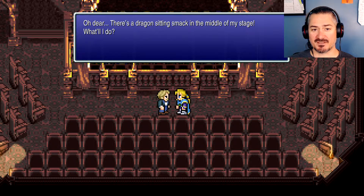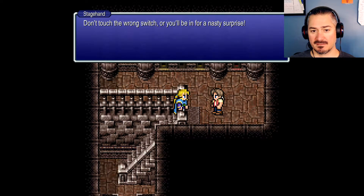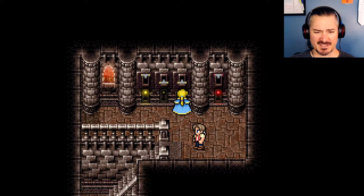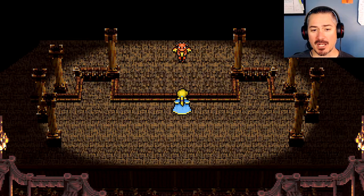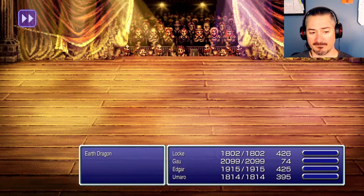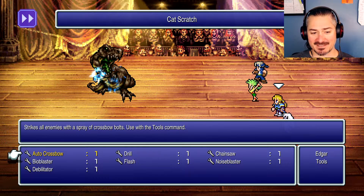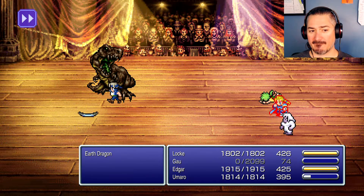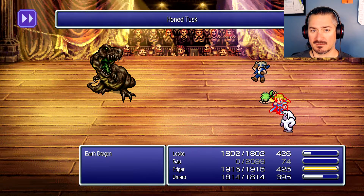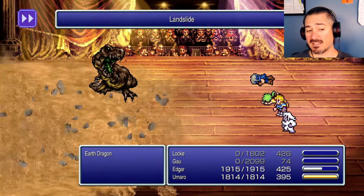There's a dragon smack in the middle of my stage — what'll I do? That's all he says, so I've got to save the day again. Don't touch the wrong switch or you'll be in for a nasty surprise — I think it's three. Why do they even have that switch? Wrong lever! This dragon can attack us but cannot use its earth attacks because we're floating. Ooh, that was quick.